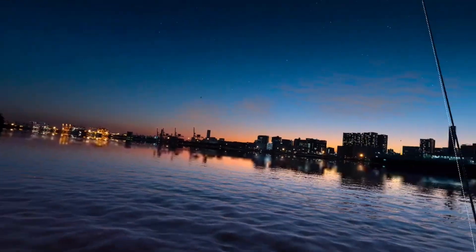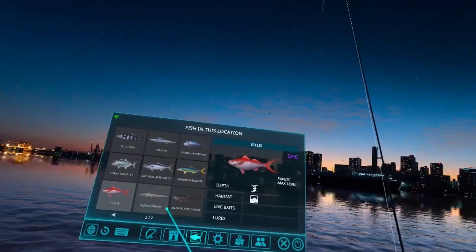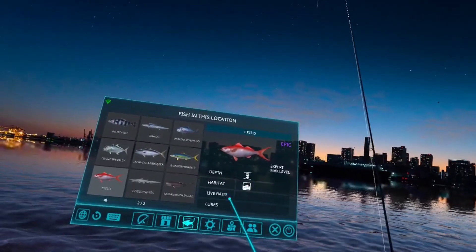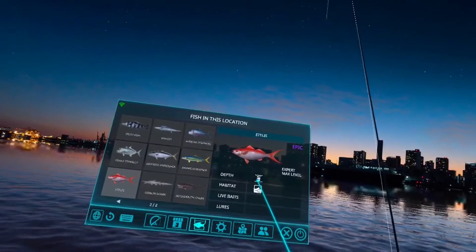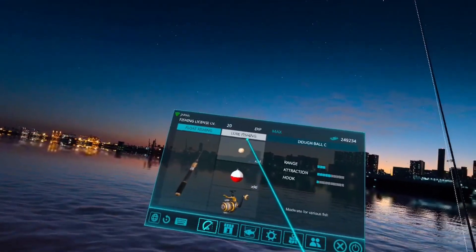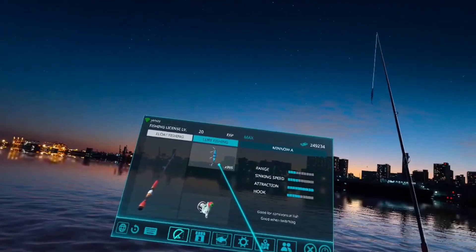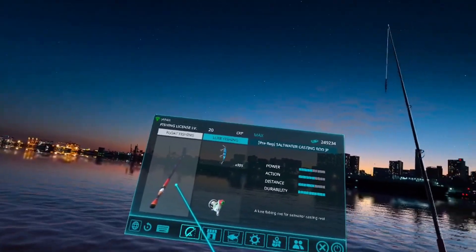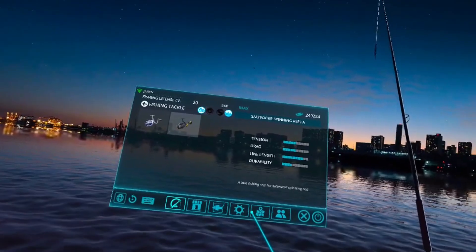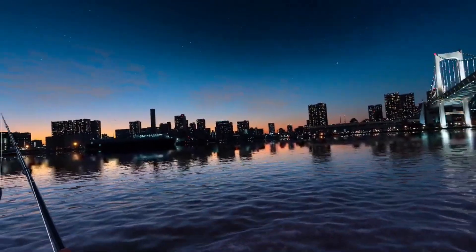Here we are on location three. Let's pull up our fishopedia. As you can see there's still a lot of fish I haven't caught, but I have caught the epic — the Atalis, I guess that's how you would say that. As you can see it doesn't like any live baits or lures, and it's going to be in the middle or on the bottom. We are actually going to be targeting bubbles, and I'm going to switch over to lure fishing and use the minnow.